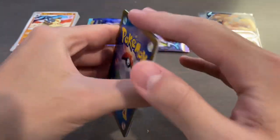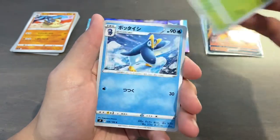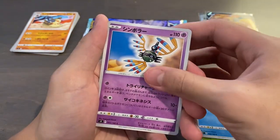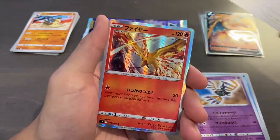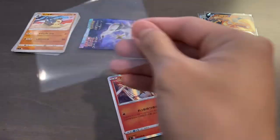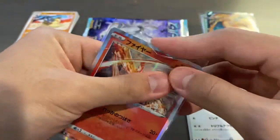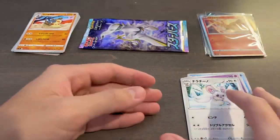Alright, pack number four. Although not the greatest number of cards, it is very, very fun opening these. I do like how smooth the cards are. And we have another Rare — boom — a Moltres Holo. That's absolutely stunning. I love these Japanese Holos so much, ever since I first saw them a few years ago when I started collecting.